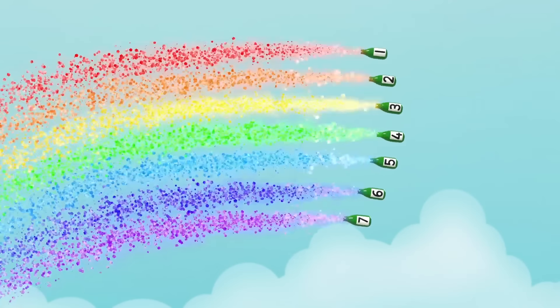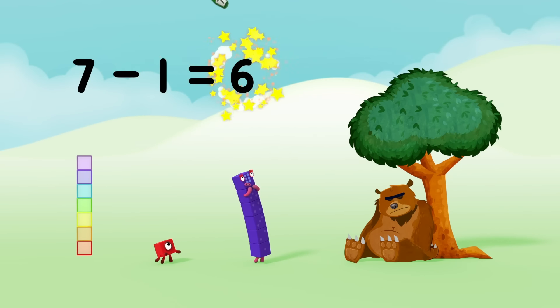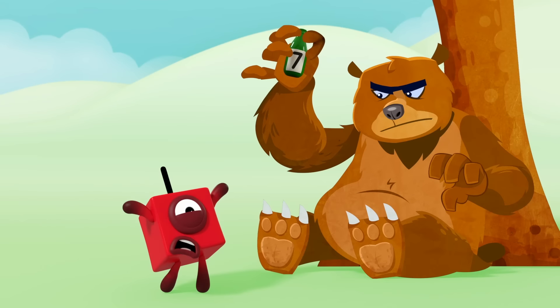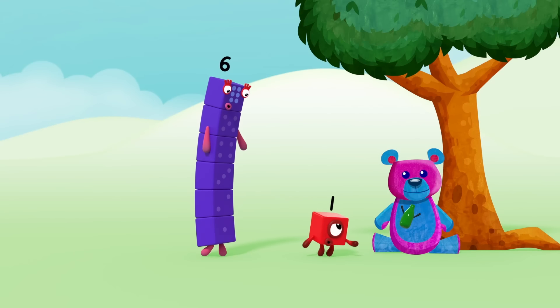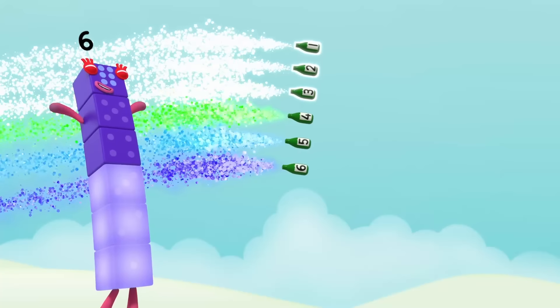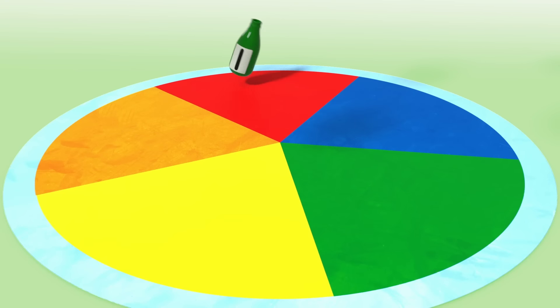Seven green bottles flying through the air. But if one green bottle should hug a teddy bear? Phew! There'll be one, two, three, four, five, six. Six green bottles falling through the air.